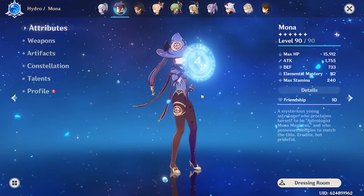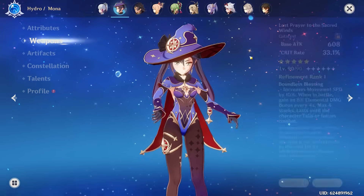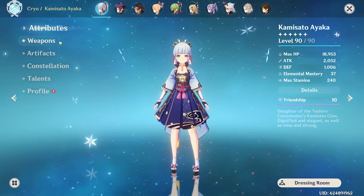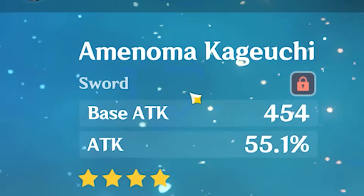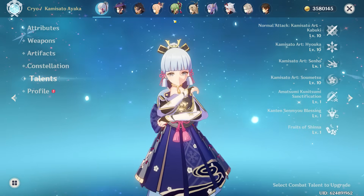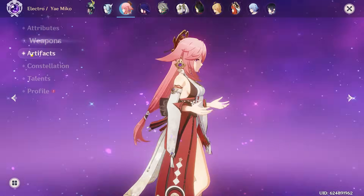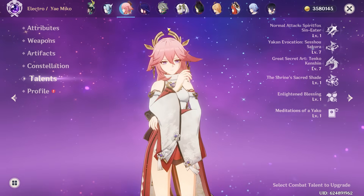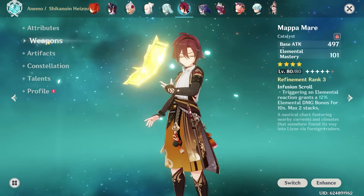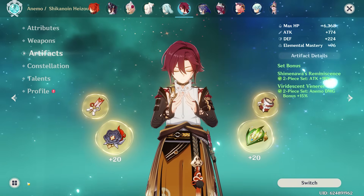Our second half team is already gonna be pretty built up. Of course we got the main DPS Mona build going on with the Nymph's Dream and the Lost Prayer — pretty OP build with 10-10-10 talents. Same thing with the Ayaka build — pretty OP. We got Amenoma Kageuchi with the four-piece Blizzard Strayer, also on 10-10-10. Then we got Yoimiya who's at level 80 with an Oathsworn Eye and some pretty decent artifacts. Last character was Heizo who is built on a Mappa Mare and a two-piece two-piece, and that's the second half.